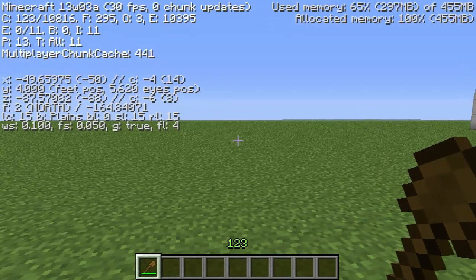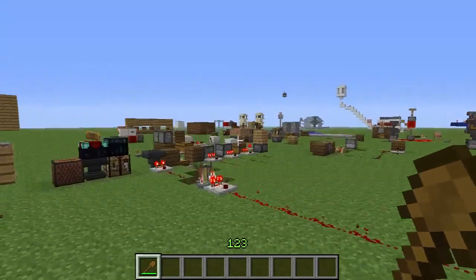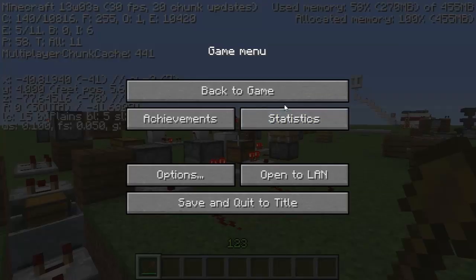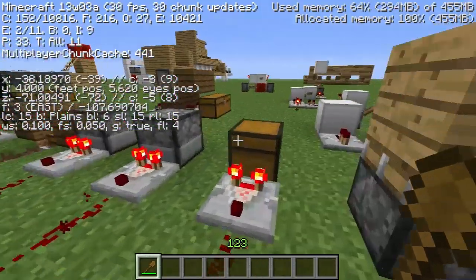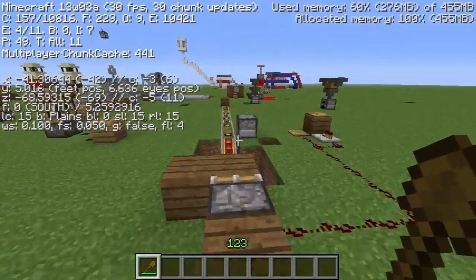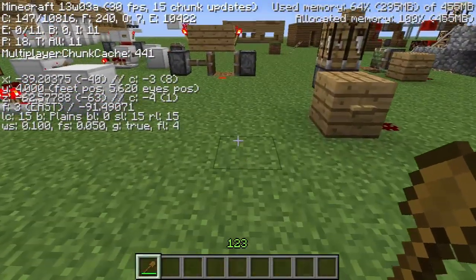If you do F3 plus P, it will turn off the auto-pausing. Right now, I'm actually in a completely different window — I'm in a Skype chat — but you can see that my game isn't paused. I like to leave the auto-pausing feature on because if I am recording something and I have to go for a second on single player or the TinkerBox, I don't want things getting messed up. But if you just play on servers all the time, it's something you can totally turn off because it does nothing for a server to auto-pause.